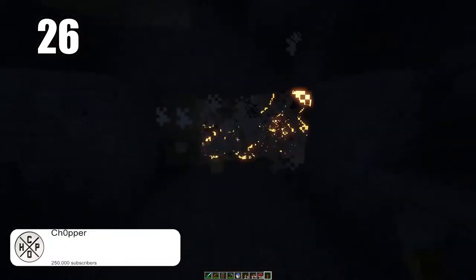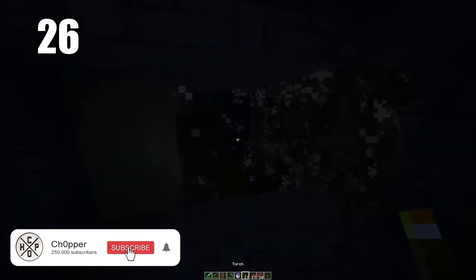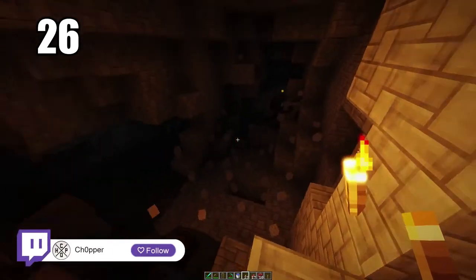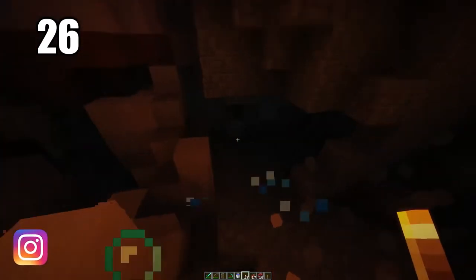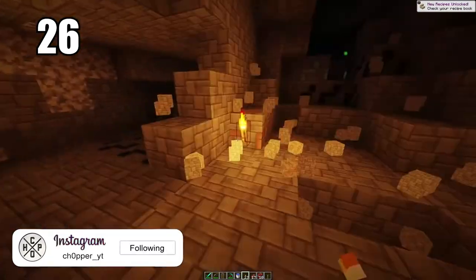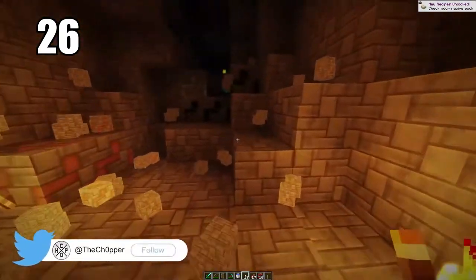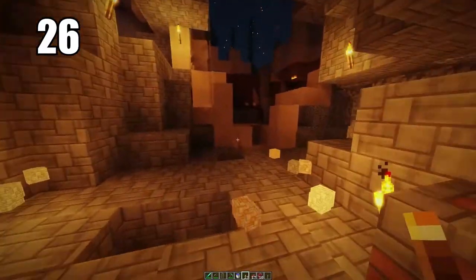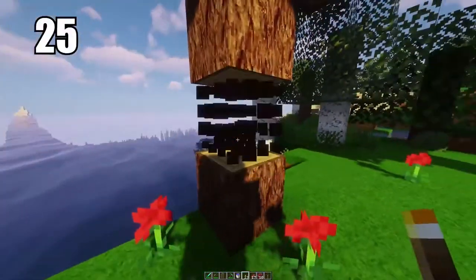Tip 26: if you're trying to clear out a big section of a cave and don't want to manually mine it, packing it with TNT will make so much ground and create a lot of excess resources. TNT is pretty easy to make — you just need some gunpowder from creepers. It can be really helpful for mass-clearing out a cave, opens it up for actual mining, and gives you much more room in general.